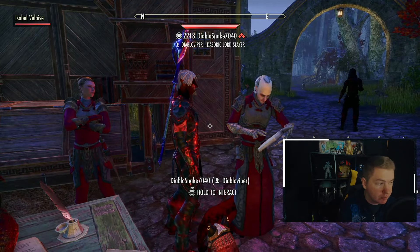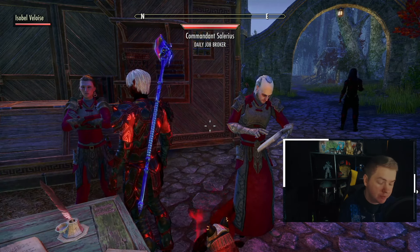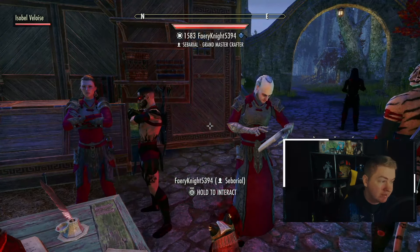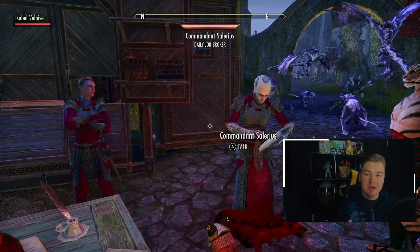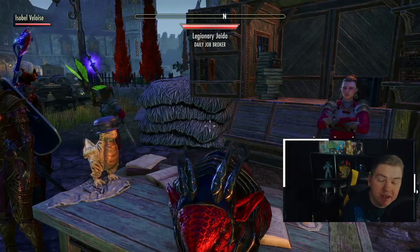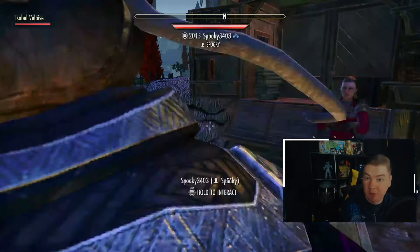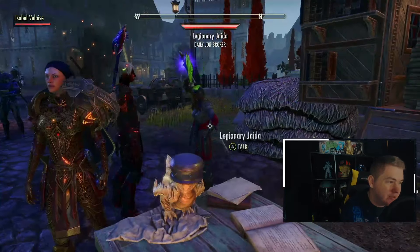These daily quests are going to give you a reward box and a Skingrad rewards box, which are both really good during this event. The first one will give you your event tickets, assuming you've not already done the pickup five alien relics quest. Not only do you get your two event tickets, you're also going to get a chance to get some alien BPs, which are just really good furnishing plans. So check any furnishing plans you get. You're also going to have a chance to get motifs. The sets here are okay, and the style material is also okay because people are going to be using it. So money value wise, just do these three daily quests.